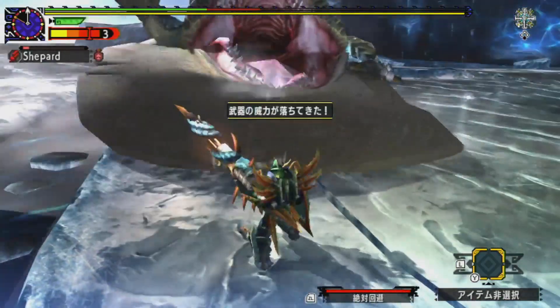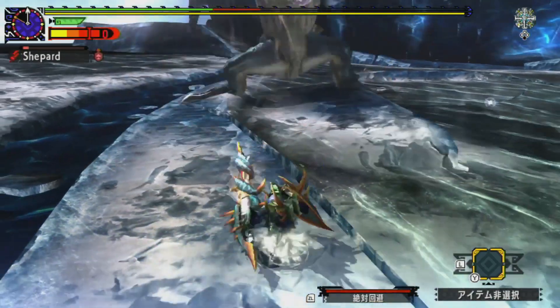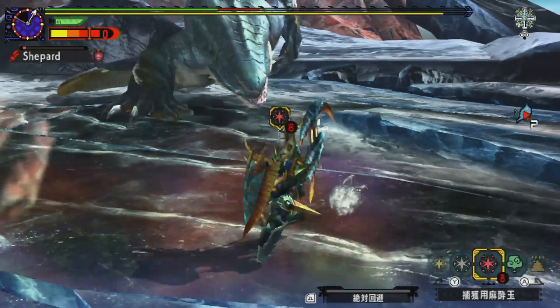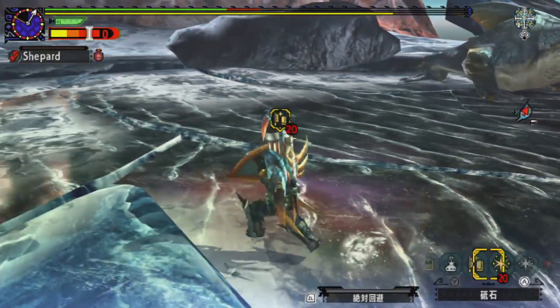This is the ideal way to approach it. Now that I'm in green sharpness, I'm going to be very liberal with my use of shelling. Why not — get a full burst off. That's a lot of damage. And we'll do a sharpen.